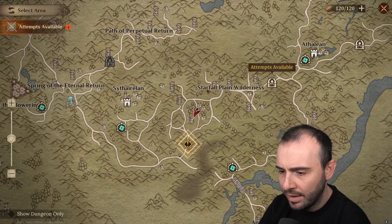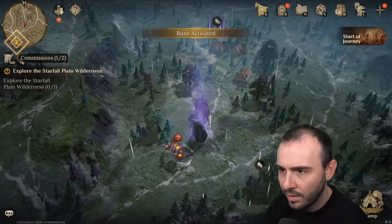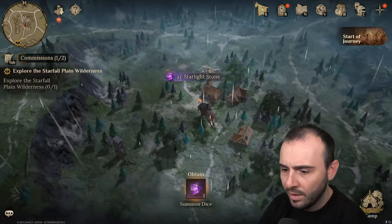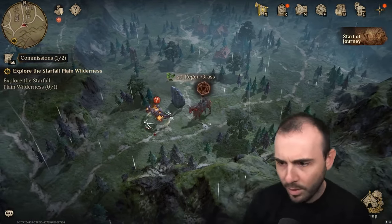We came from here, cleaned that area. Maybe we have to go a bit more up front. Give me my chest, give me my Wiremarrow and my dice. Let's defeat this opponent too.